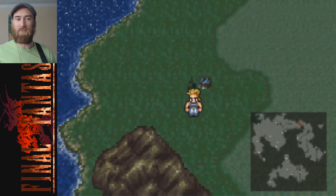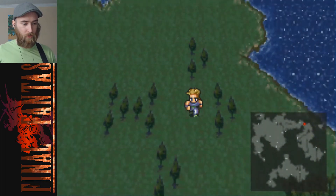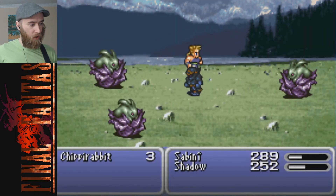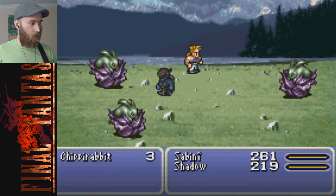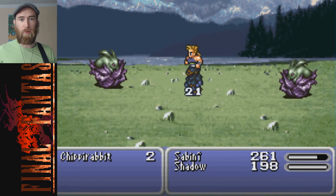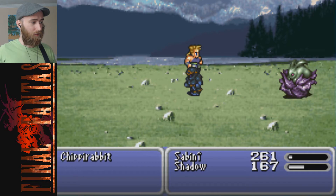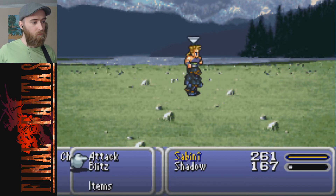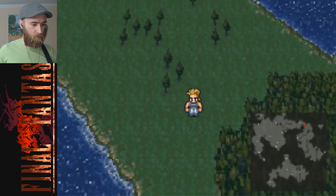Welcome back to Final Fantasy 6 Advance. Let's continue through this corner of the world, this elongated arm of the continent. There's a chipper rabbit located in some fresh cabbage of some sort - some spring mixed cabbage. What's the name of the purple cabbage again? Is napa cabbage actually purple? I can't think of the name right now but I know it's a thing. Anyway, we destroyed them.